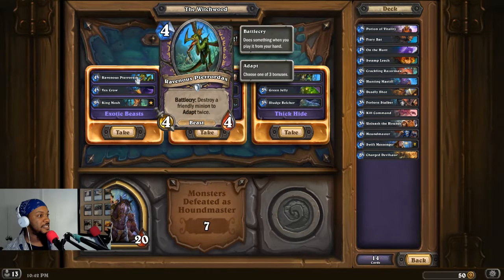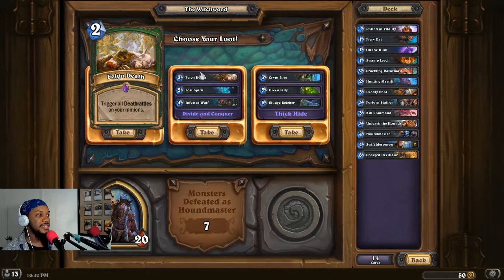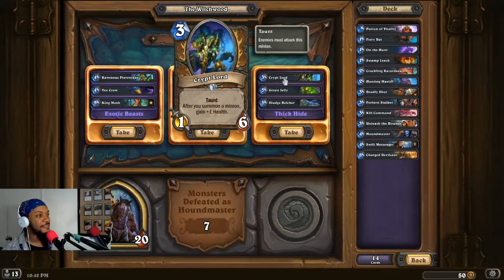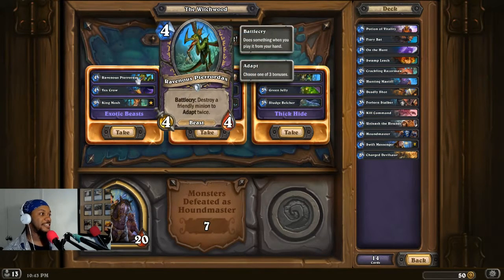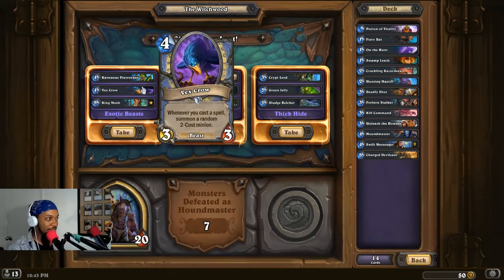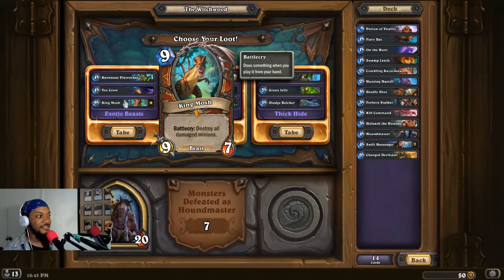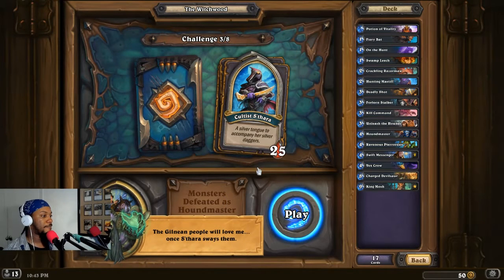What we got — we have Exotic Beasts: destroy a friendly minion to adapt twice. That's not bad — we can purposely make a Hound for this. Pterodax. Fixed Scroll: cast a spell, summon a random two-cost. We don't have too many spells. Destroy all damaged minions. Feign Death. Lost Spirit. King one health — at the end of the turn over and over. I kind of want Pterodax. I'm going Exotic Beasts — I should have gone with the thing that makes my stuff all cost five.